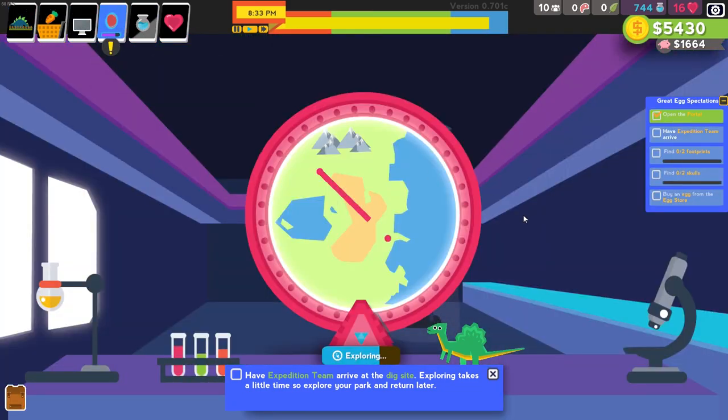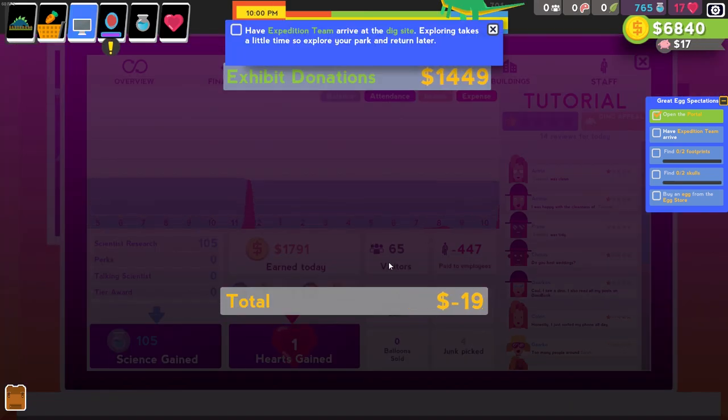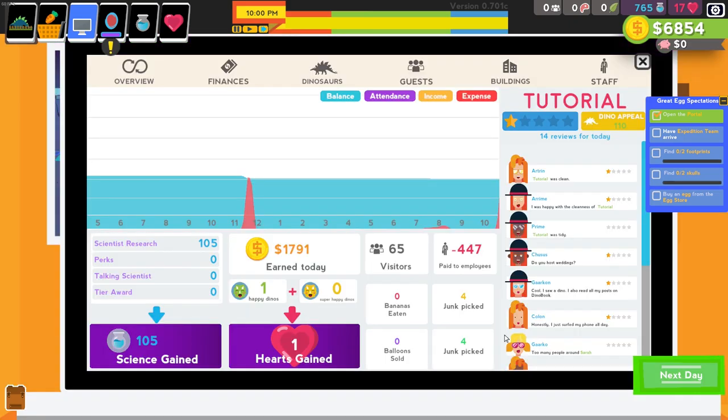Dinosaur park's about to close — but we're also counting down: 19, 18, 17! Come on! Can we reach it before the end of the day? That reached just in time. Ticket sales — we made 325. Venture repair, construction, payroll. Oh, but we got donations — the donations actually really helped. So we actually made money today, which is not usual for me in these kind of games. Next day.